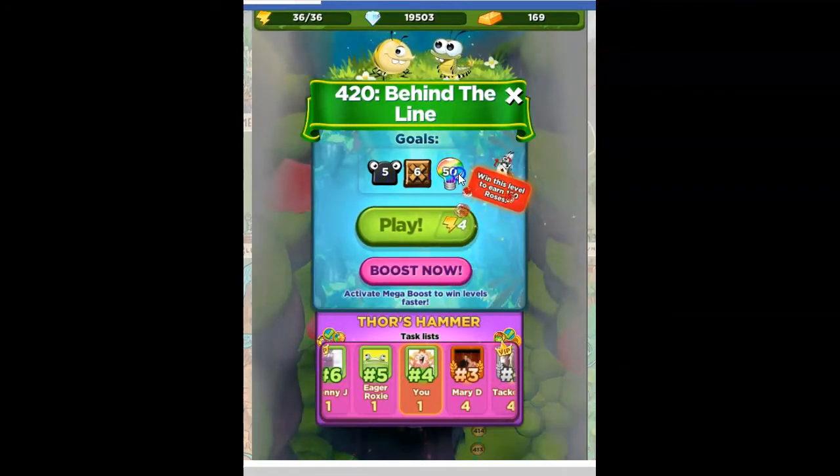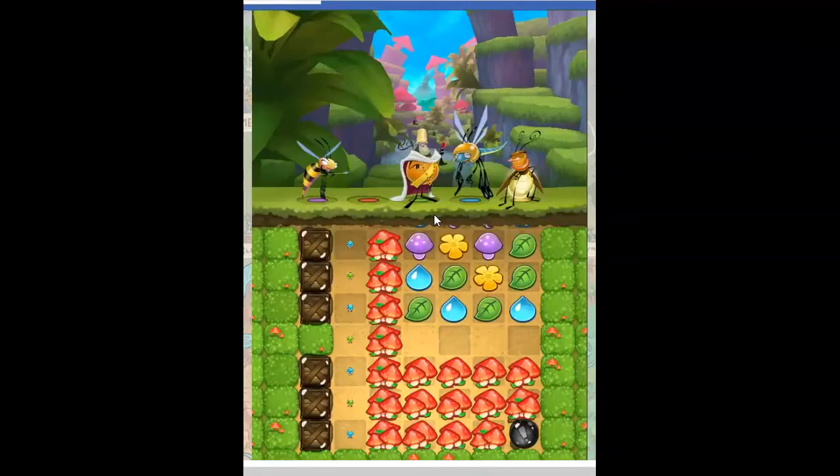Our goals are varied: defeat 5 slugs, open 6 crates, and collect 50 lights.